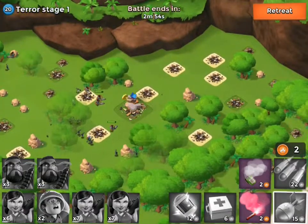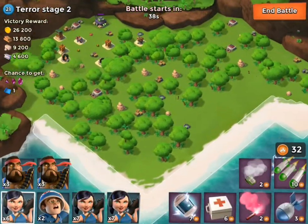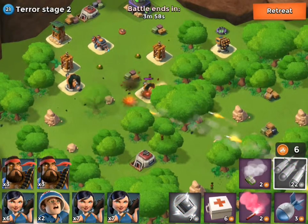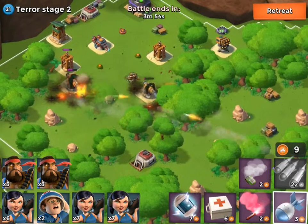Doctor Terror Stage 1 — very, very easy. We got some intel and some crystals, which was really awesome. Let's go ahead and attack it again. We didn't lose any troops. So this one is a little bit trickier. We got some cannons and stuff that we have to get rid of, unfortunately, which is going to be really annoying.